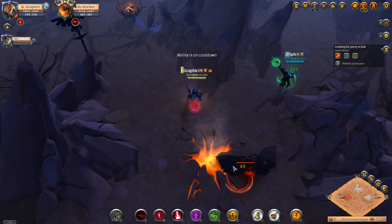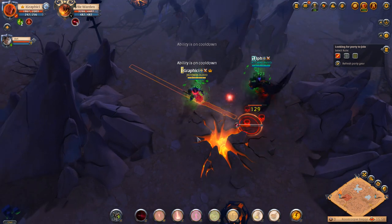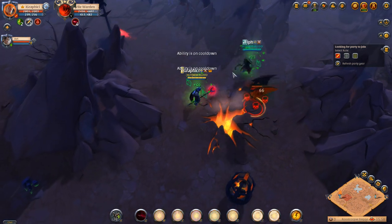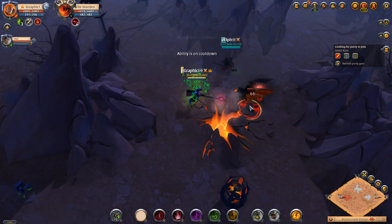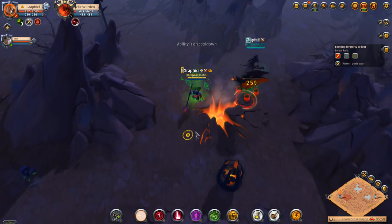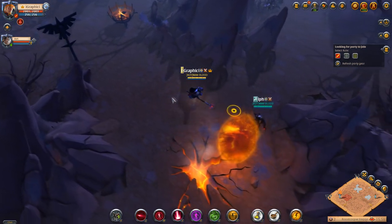We're playing at a kind of obscure time — a little bit less active, less players right now. It is like 2 a.m. Eastern time. So we kill the boss again right outside the hell gate, and after it dies the hell gate does spawn.